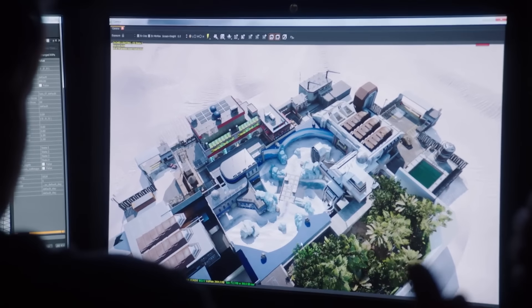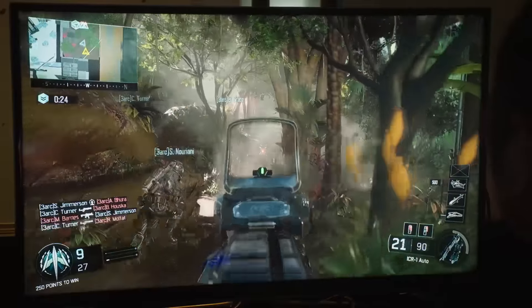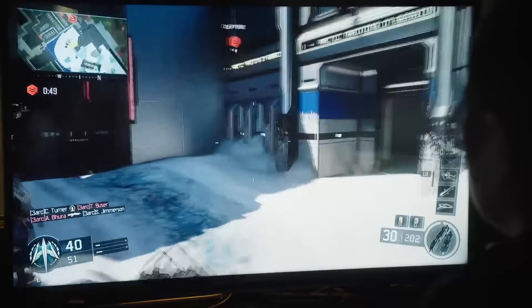Gauntlet is a map set in a military training facility in which each of the three paths is a very different environment. One is a jungle environment, one is an arctic snowy climate, and the other is a rainy urban city scene. It was really all about playing up our core philosophy of the three-lane structure, and we wanted to go over the top on that front with both visuals and gameplay.